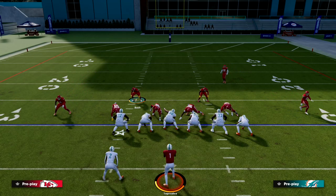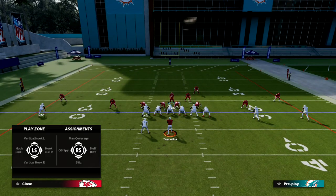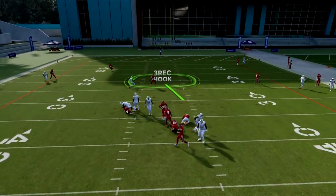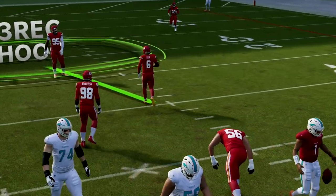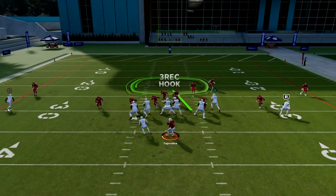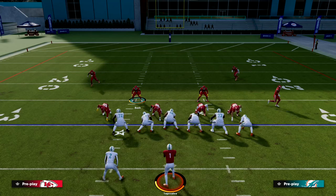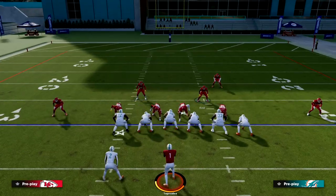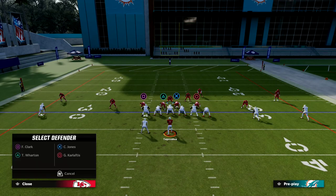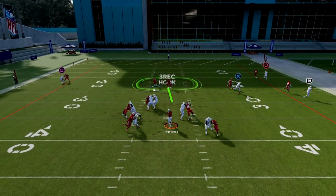The beauty of this blitz is that you can send five and still protect yourself over the middle by dropping one of the defensive linemen into a bluff blitz or pass coverage. The pressure still comes off the edge at the quarterback so much that even if they block the running back, this five-man pressure will often come completely free. You see the pressure comes right off the right edge. Big Nickel Over G lets you really threaten both edges with your defense.